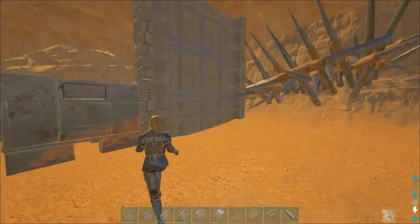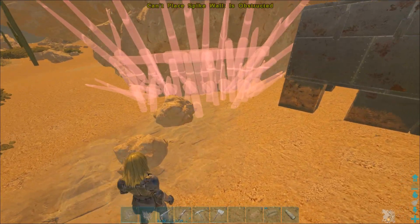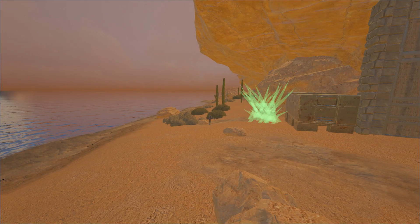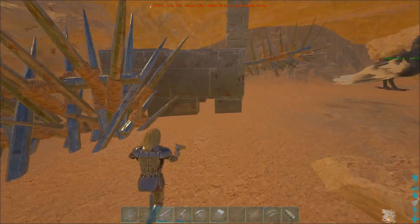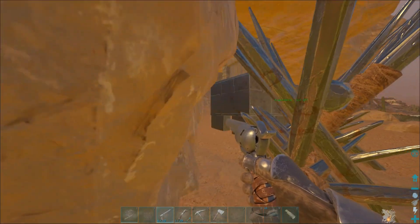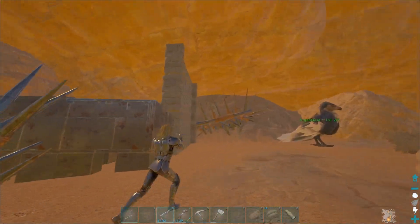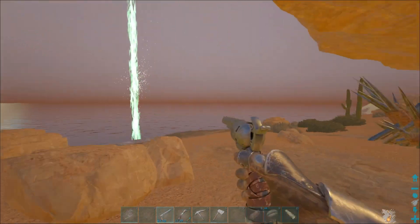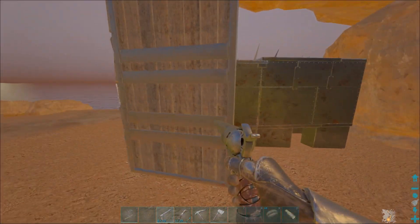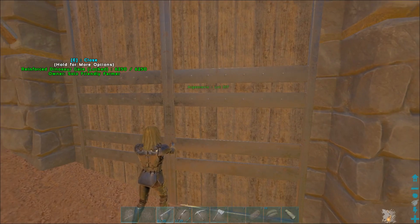Yeah we can't look through there. Then I'll just put another one around here somewhere. I reckon about that. I can't go through there - go through there. Nice. Sure someone can grapple over or probably jump on this, but I'm not caring about players getting in - it's more to keep the wild dinos out. So yeah that'll do for now, makeshift little dino pen.